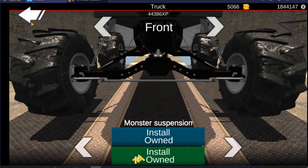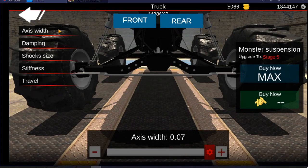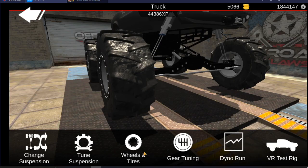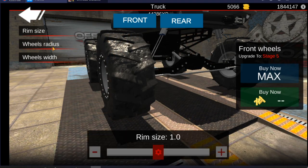Of course it has monster suspension front and back. Axle width is 0.7 all the way on axle width in the front, damping at 3600, shock size at 1.0, stiffness at 15,000, travel at 1.1. For the rear we have axle width at 0.7, damping at 3600, shock size at 1.0, stiffness at 15,000, travel at 1.1. We don't have any rear steer currently — pretty basic setup.